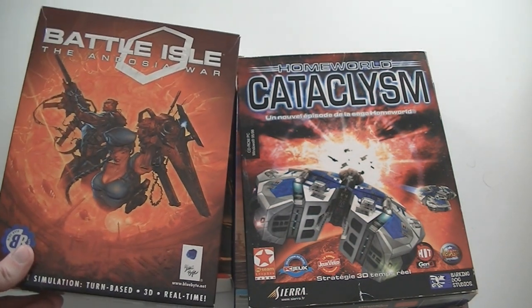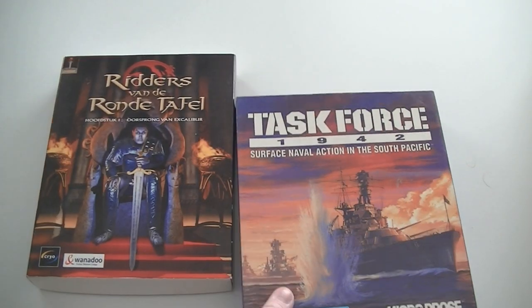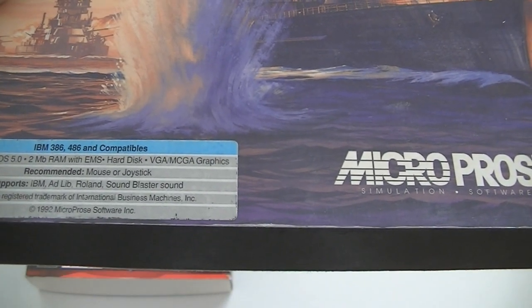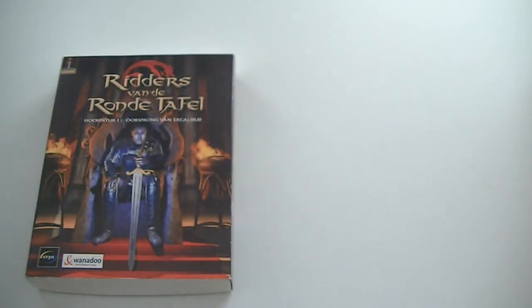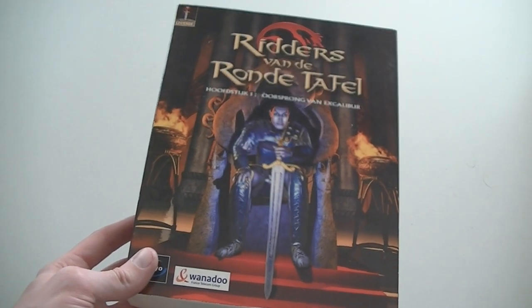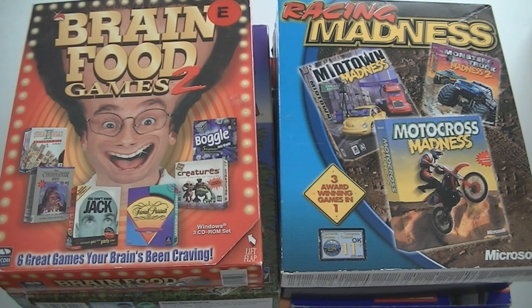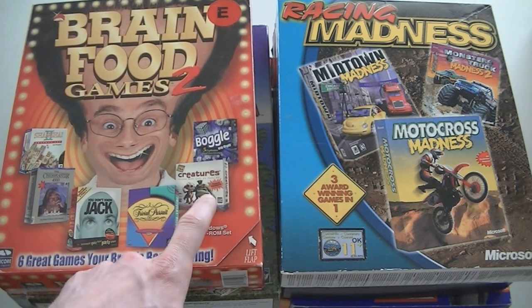Battle Isle: The Andosia Wars, Homeworld Cataclysm, Task Force 1942. This box is really heavy — floppies, 3.5-inch floppies, that's probably why. Then Ridders van de Ronde Tafel, which is Arthur's Knights of the Round Table. Brainfood Games 2, which has Shanghai, Chessmaster, You Don't Know Jack, Trivial Pursuit, Creatures, and Boggle. You Don't Know Jack is actually quite a rare PlayStation 1 game if you happen to find that.